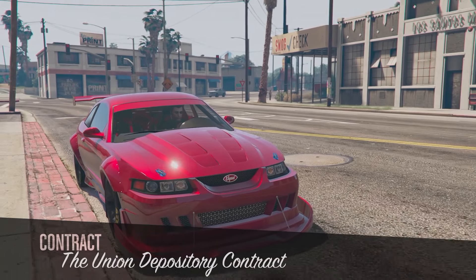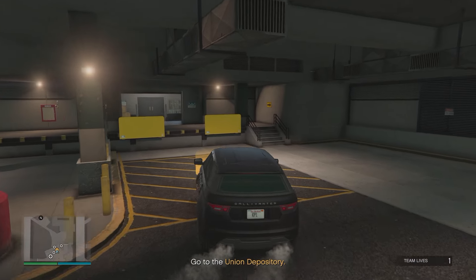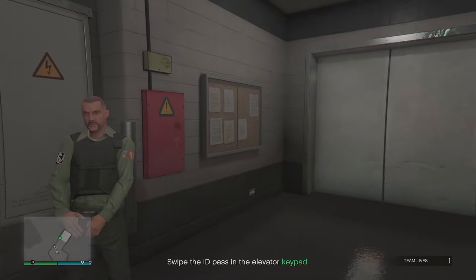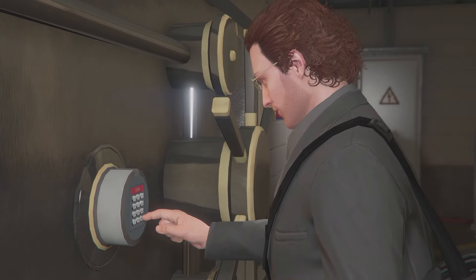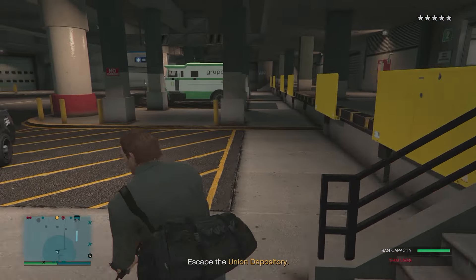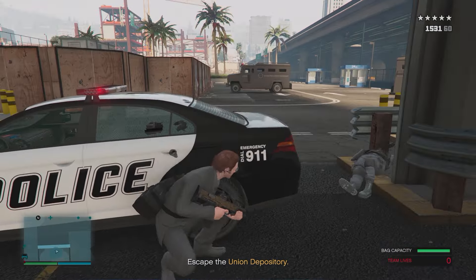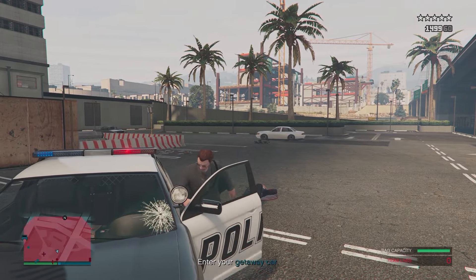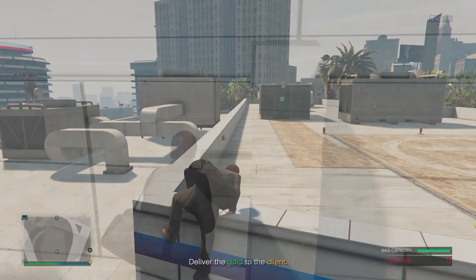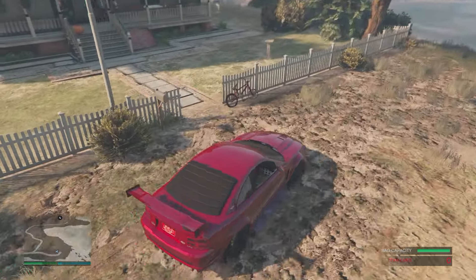When starting this heist, I recommend using the hustler weapon loadout. Go to the union depository, enter the elevator, swipe the ID pass to the guard, then enter the elevator and go into the vault to steal the gold. I'd recommend having snacks and armor on standby as the cops are going to be pretty brutal. Follow this exact route — you'll need to take out quite a few policemen. The police cars inside won't be accessible, but the one outside you can get into. Head to the helipad location where there's typically a police helicopter you can fly to the client. If you lose the cops too quickly or take too long, the helicopter won't spawn.